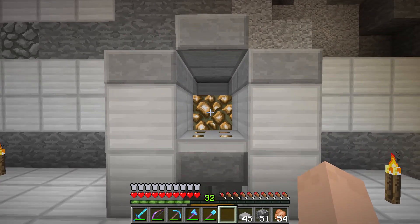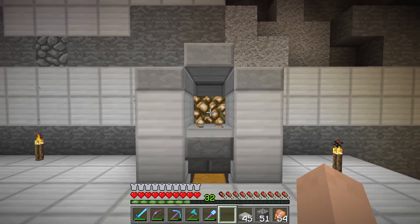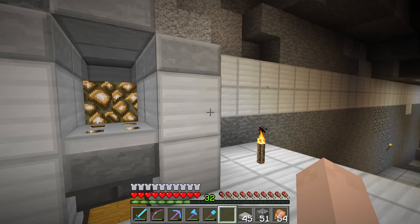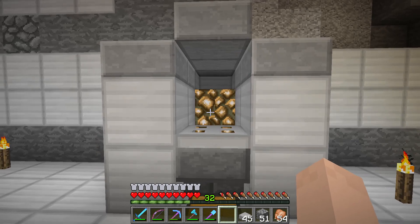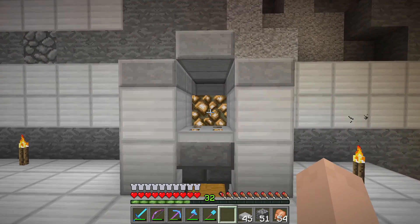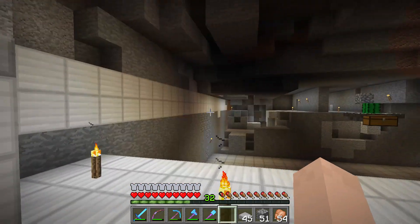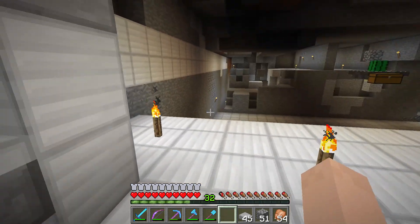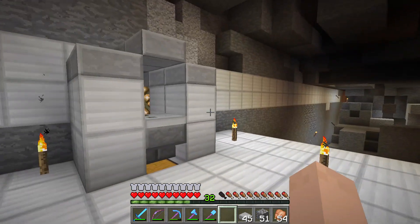I always get professions and careers confused — they're two different things. You have the armorer, toolsmith, and weaponsmith which are all careers under the blacksmith profession. Basically I'm going to have every type of villager in 1.8 in their own cell all the way along. We'll probably have a ton of librarians because they'll each have their own set of books — we want to get a lot of the good enchantment books. They'll all be along this wall with a nice big corridor.